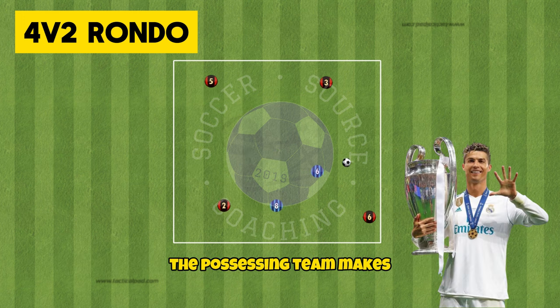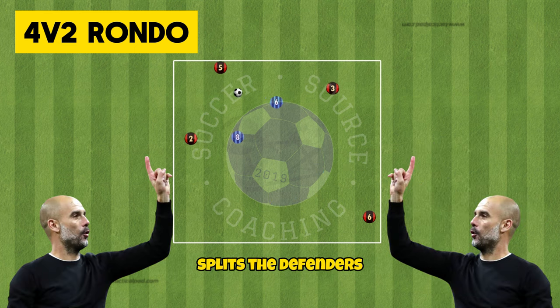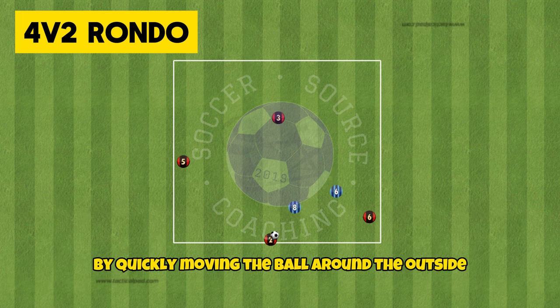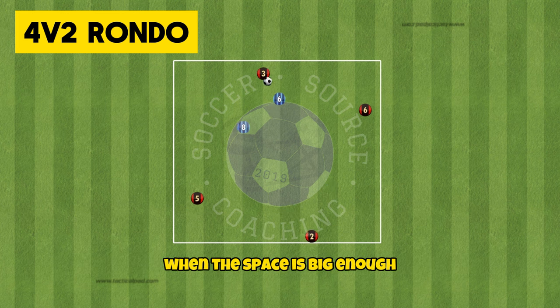For every five passes the possessing team makes they will get one point. However if they are able to play a pass that splits the defenders that will also be one point. Players need to be patient in the build-up and focus on pulling the defenders apart by quickly moving the ball around the outside, and look to play a pass between the defensive lines when the space is big enough.